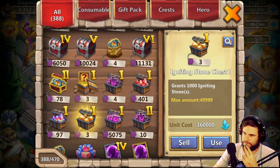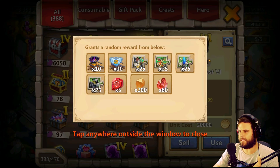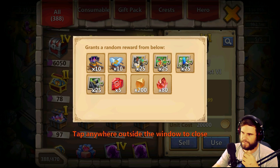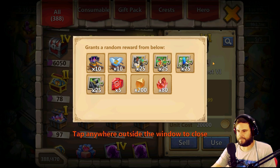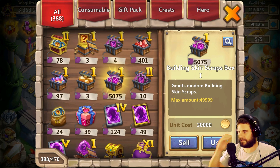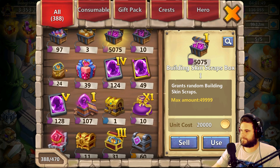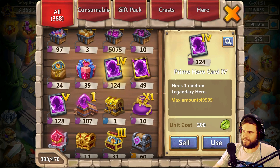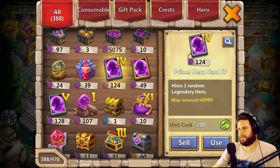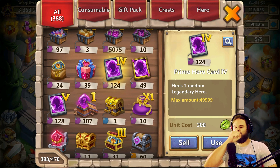Nothing needed in this entire chest. This is the worst chest that Clash of Clans provides — nothing, nothing, nothing is usable for this account in this chest. Except the igniting stones, but you will literally max out on these two things before you get enough of the other things, so that's kind of stupid. 5,075 building skin scraps. 24 of those, 39 of those, 124 of these cards.